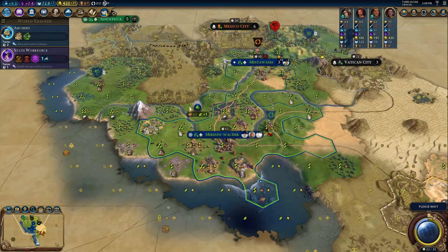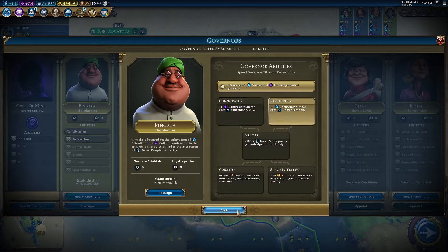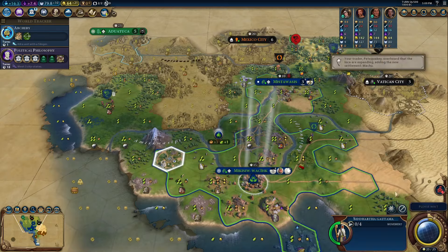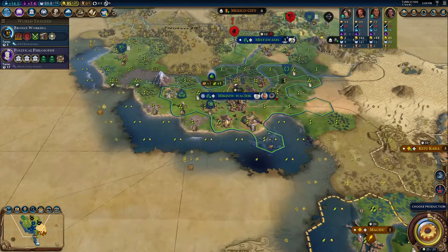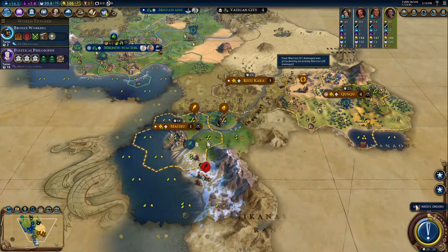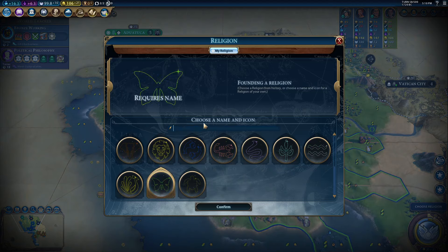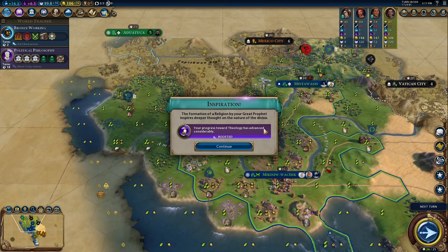Pottery doesn't just unlock your buffed trade routes — it also unlocks the Mekawap, the unique improvement for the Cree, and I enjoy this improvement. It gives you one production and one housing as a baseline, so on a grassland tile, which is mostly what you're going to be putting this on, it's two food, one production, and one housing — which is better than a granary, although you do have the lost opportunity cost of three food on a farm. You will get one food for every two bonus resources adjacent to the Mekawap, extra production later, extra food later, and two gold later. So late game they can be four food, two production, two gold, one housing — which is better than a luxury resource most of the time and is basically an Industry.